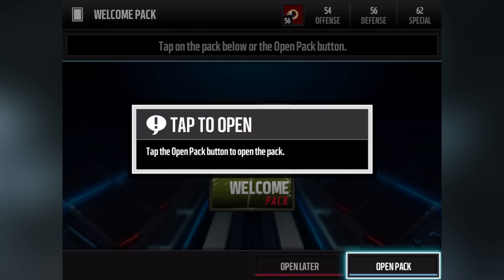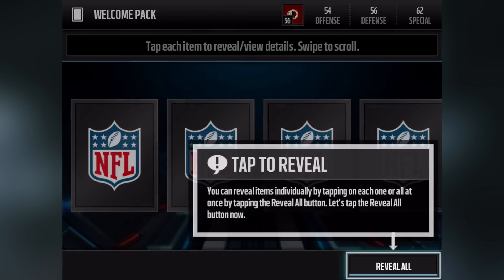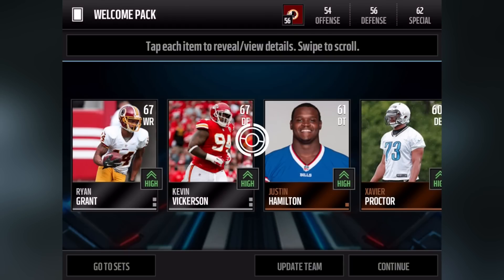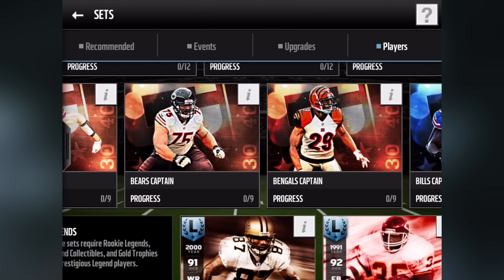That 500 coins is going to help me open up this welcome pack. I'm not sure how many packs there are, but it's telling me to reveal all. We get Ryan Grant, Kevin Vickerson — that's it, bronze and silver players.